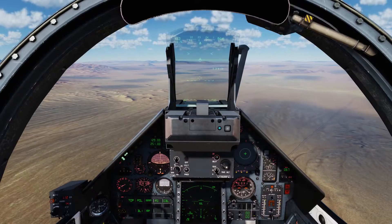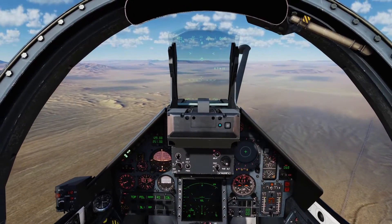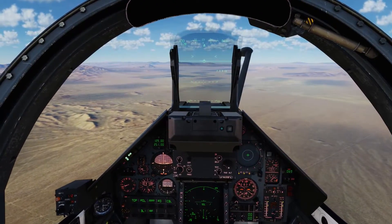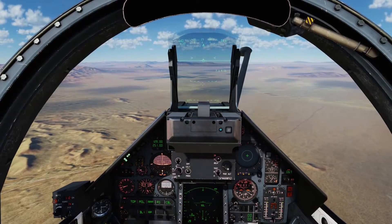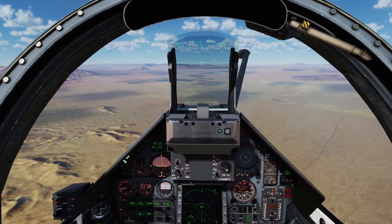CCRP stands for Constantly Computed Release Point and is a method of dropping weapons on target. You may recognize CCRP from any other myriad of modules like the AV-8B Harrier II, as well as the Flaming Cliffs series of jets — the Su-27, the Su-25, and others.